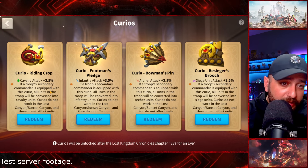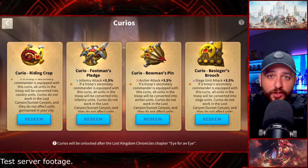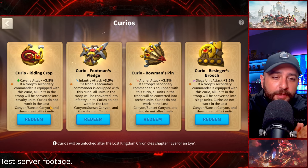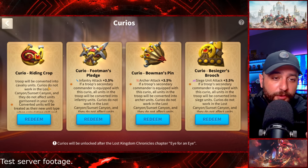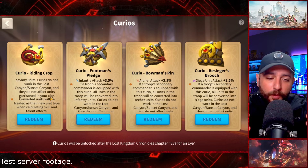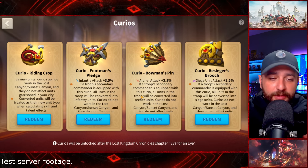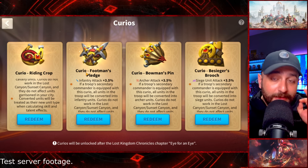If a troop's secondary commander is equipped with a Curio, all units in the troop will be converted into that unit type. So for example, if you are using Nevsky and Joan of Arc as secondary and Joan has the Cavalry Curio, all units in that troop will be converted into Cavalry — enabling a lot of different possibilities. Keep in mind that Curios do not work in Lost Canyon or Sunset Canyon, and they do not affect units garrisoned in your city. It's only for your March, and converted units will be treated as their new unit type when calculating skills and talent effects.